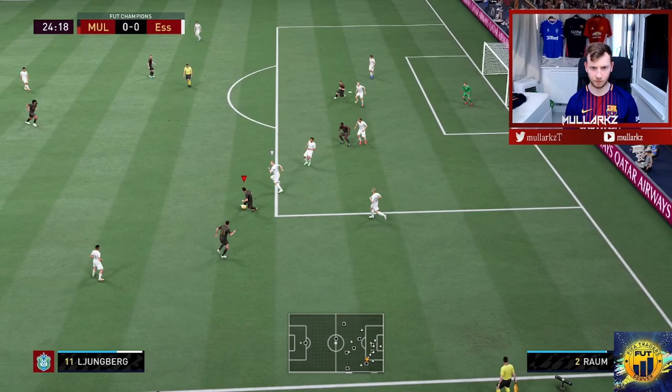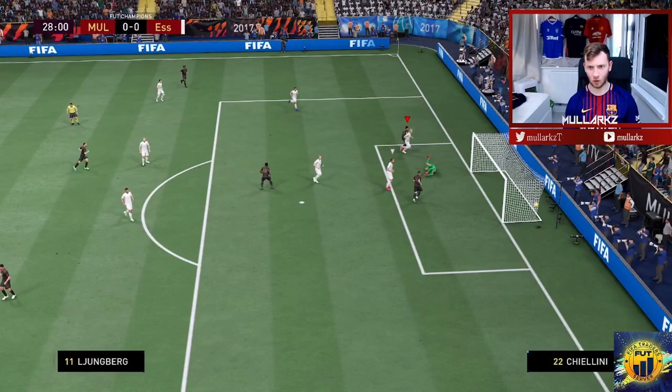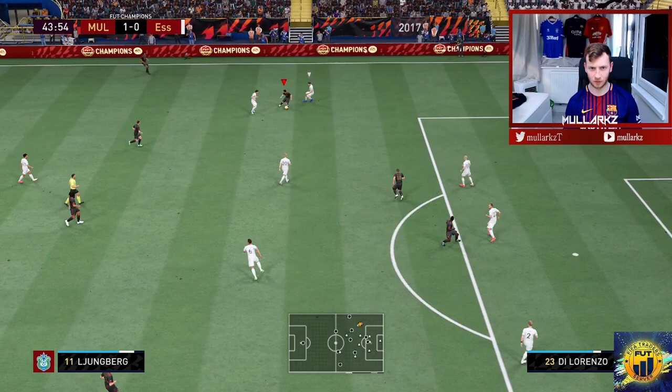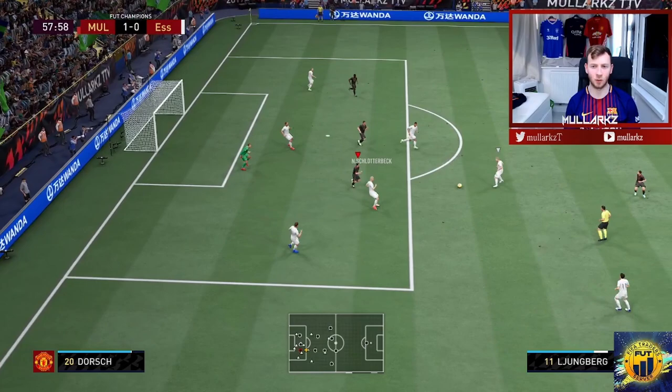Strong enough to hold on to the ball. Nice bit of skill. That's a nice bit of play from Freddie Lundberg — good bit of skill. Obviously with a five-star weak foot, great finish. Nice skill, gets away from Lorenzo. Into Lundberg — can turn either way. The keeper gets there just smothering though.